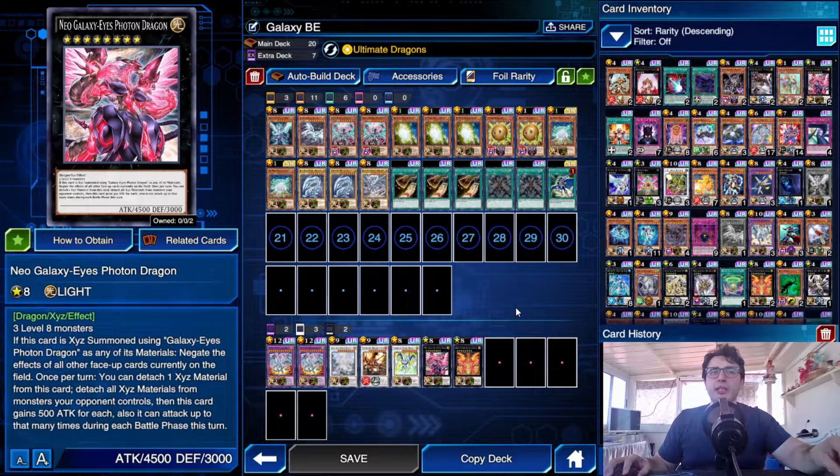The Neo Galaxy Eyes Photon Dragon is pretty cool, but it's not that good as I hoped it would have been, because it negates the effects of all the other face-up cards at the moment when you summon him. So if your opponent just has a set card, and they flip up that set card after the summon, you're just screwed and your big boy of 4,500 is gone. And it takes a lot of effort to actually summon him, but my purpose right now was to summon him with his full power, and that's exactly what I did.